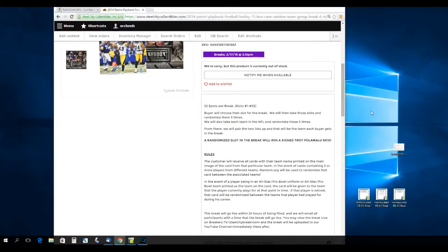32 slots for the break, slots 1 through 32. Buyer will choose their slot, we'll then take these slots and randomize them 5 times. We'll also take each team in the NFL and randomize those 5 times. From there we'll pair up the two lists so every team gets a buyer — that's only fair — a randomized slot in this break.